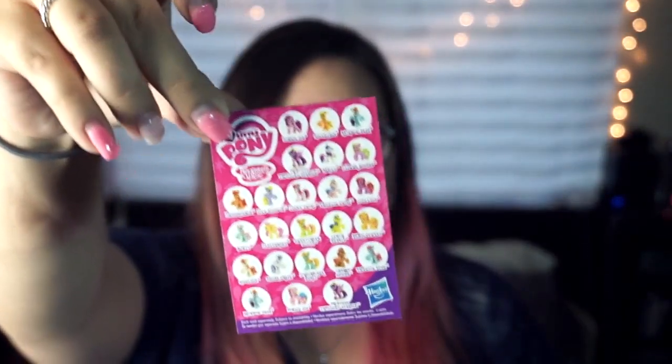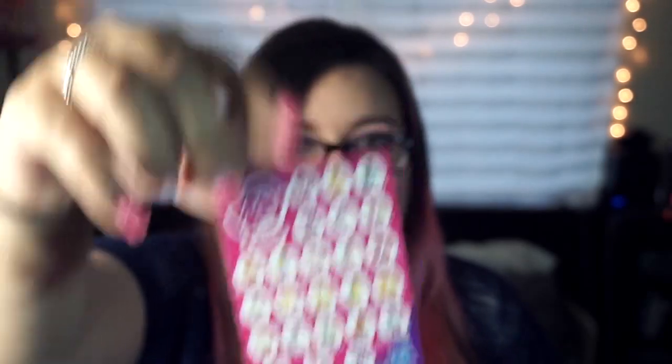Okay, so first I'm going to pull out the card and see what that is. This is just your list of ponies that you can get, so you can know their names if you don't know one of the ponies — because there are the main ponies, but there are also some in here that I've never seen. This way you will know which one you've got.